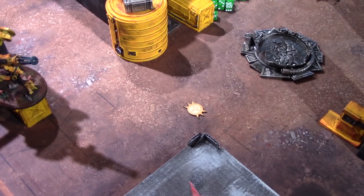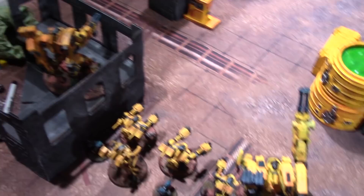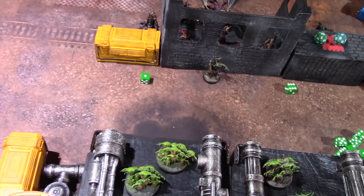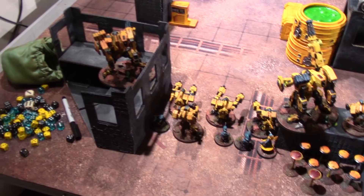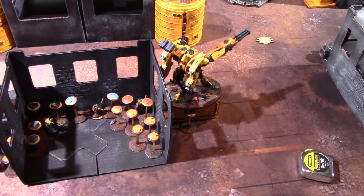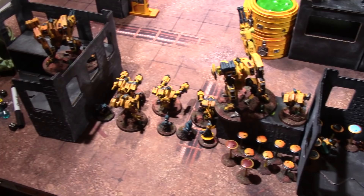Looking at objectives: one is outside the Tau deployment zone, and another is on the Tau side with a character squatting on it. On the Chaos side, characters are camping on their back objective behind some piping, and Nurglings are holding the center objective from inside a building. The Tau have taken refuge on their side with two riptides, broadsides, and drones masterfully hidden behind the boxes — forcing Chaos to shoot through the armor into the shield drones.